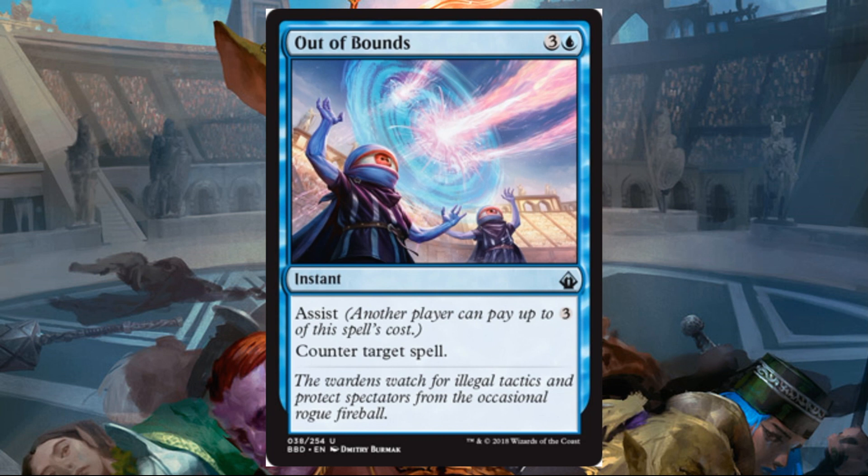Out of Bounds: blue and three, Instant, Uncommon, Assist — counter target spell. Very simple. In Limited, this will be great for you and your partner, especially if you're trying to control the board state. In some ways this feels like the original Counterspell — you can hold back two mana apiece between you and your partner, play whatever you need, and still have counter magic up for something your opponents play. In Commander, this is actually very interesting because if you needed someone to go in with you on this, they probably would a lot of the time because of a threat someone else is playing at the table.